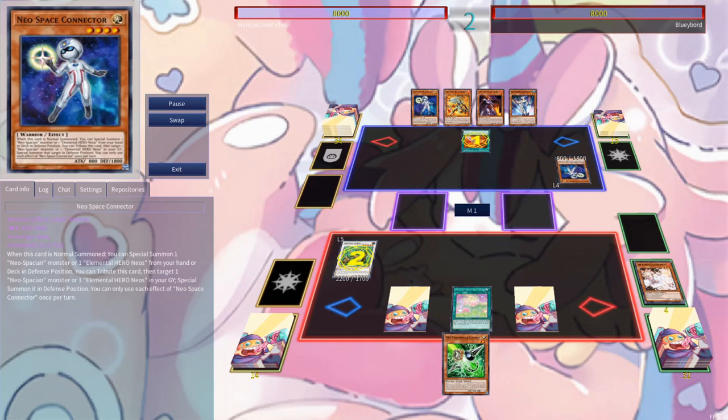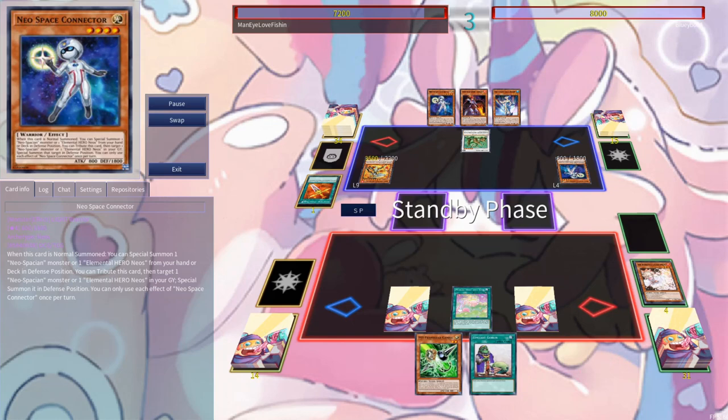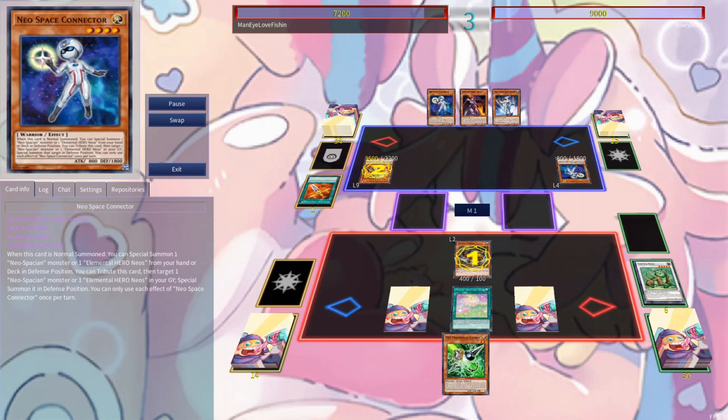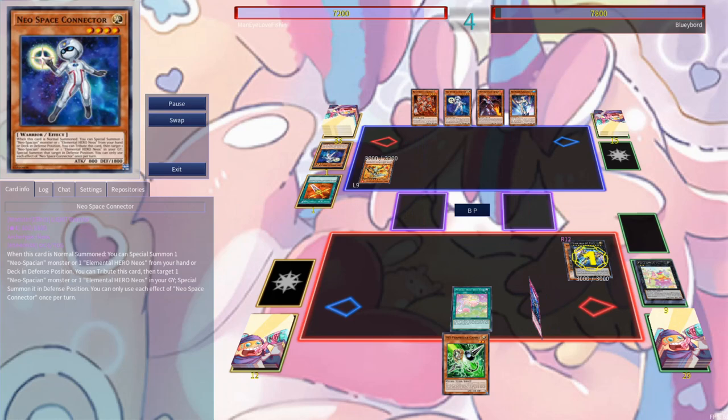GPG equips our copy of Nat Beast and gets in directly for 800. I need to draw any starter off the top. Upstart Goblin might be it — and lo and behold, there's a Nimble Beaver! We activate Beaver's effect, they activate GPG, and of course we have an Infinite Impermanence. We negate its effect and summon a Beaver from deck. We overlay for Excited, go to the Battle Phase, attack over Neospace Connector, and in Main Phase 2 go for Negalogia. We pass back to our opponent, who goes directly to the Battle Phase, attacks into Negalogia. I activate its effect, chain Infinite Impermanence to keep the zone off. In Main Phase 2 they summon both a Red Layer and a Connector — as I see the Icehold looming, I figure we've lost this one.